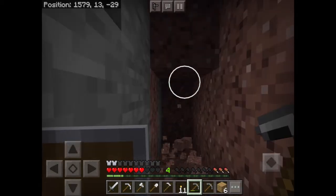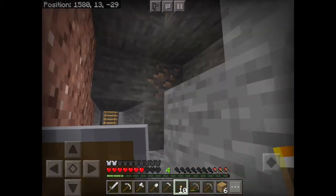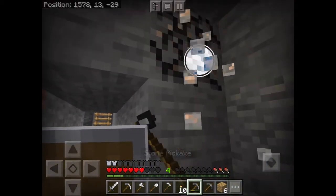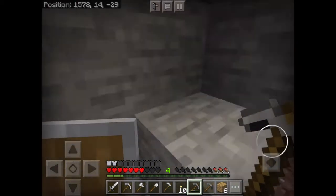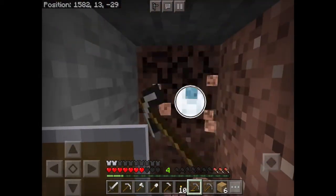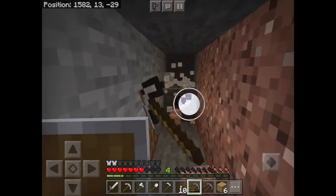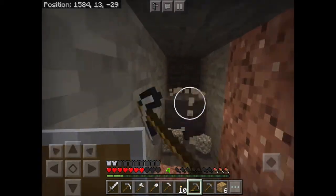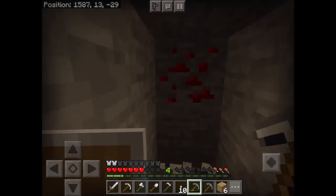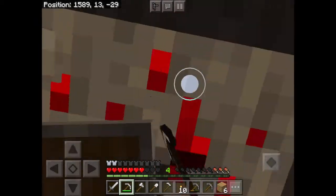You want to put torches along the walls to light it up, and so you can see which direction you're going — the ones on the left go on the left wall. Oh, some redstone! You can use this to make contraptions.